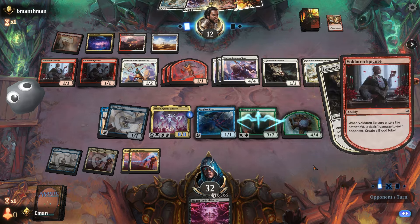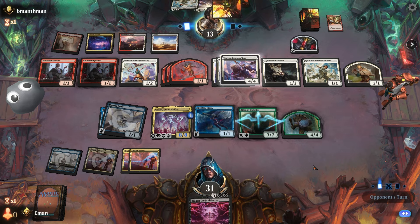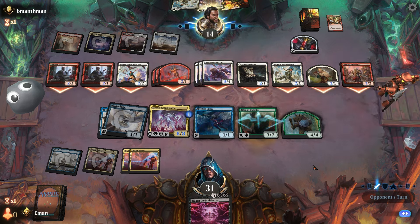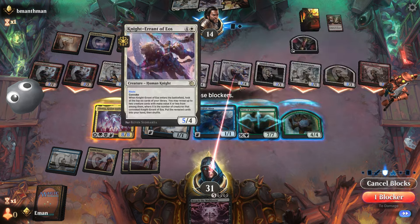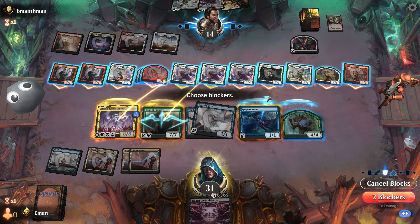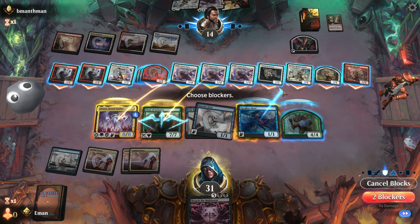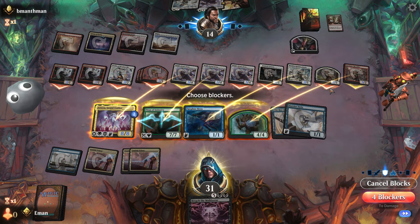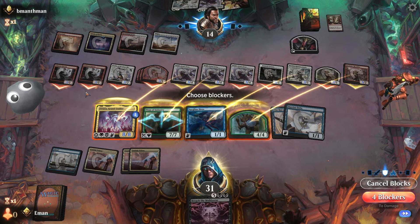Recruiter — swing with everything. They're tapped out so I'll just block the biggest stuff. I don't think that's enough damage they have. We have more than enough on the way back — double checking: 2, 4, 9, and then 10, 19. Yeah, that's not even close.